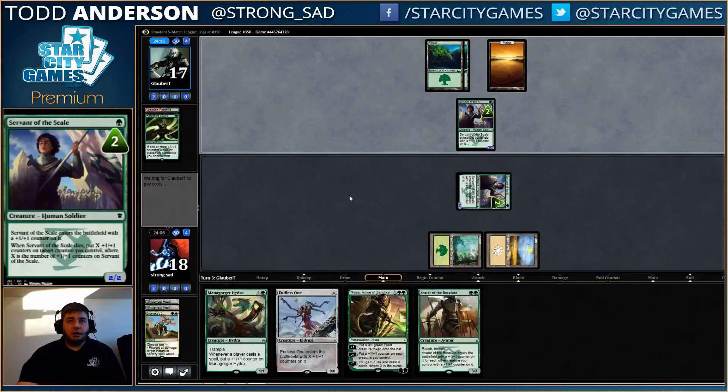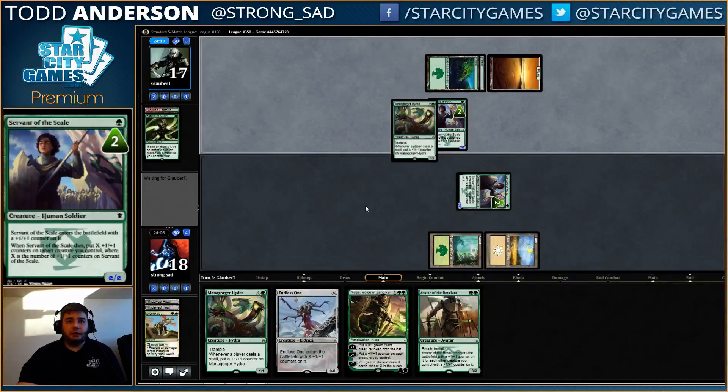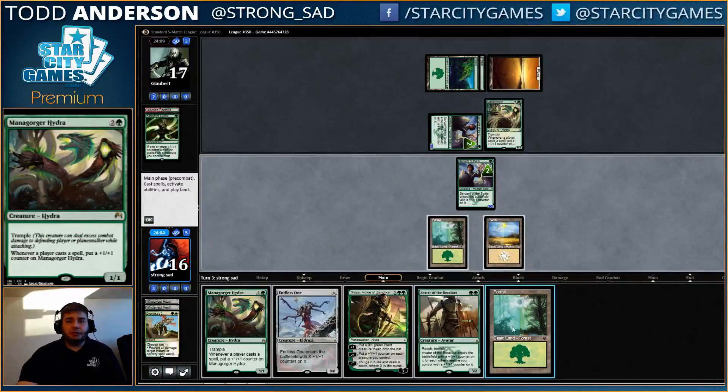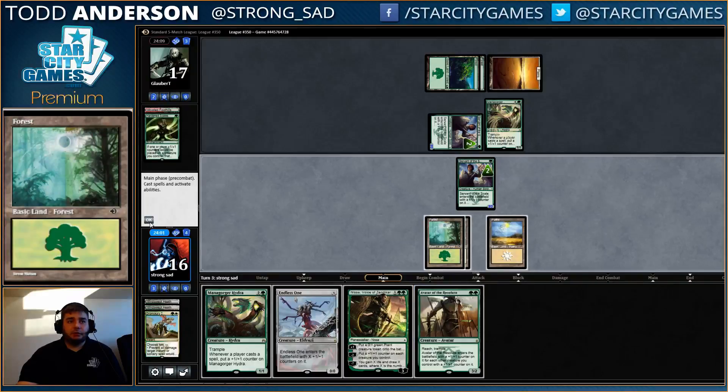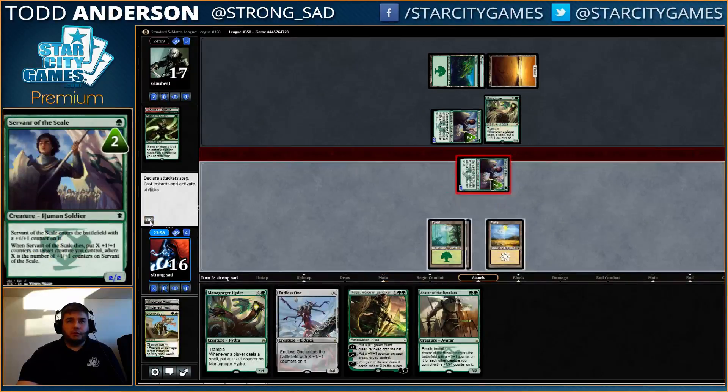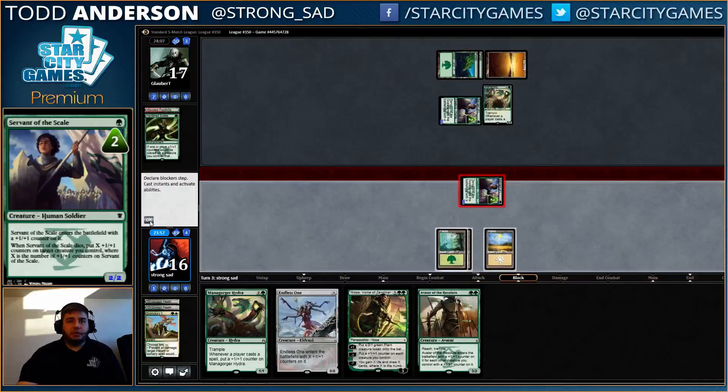Now we just need to draw a land. If we don't draw a land, we're going to be in a lot of trouble — especially now that he has a Mana Gorger. But things could be significantly worse, for sure. But we have our own Mana Gorger, and hopefully he doesn't have Dromoka's Command.